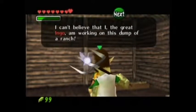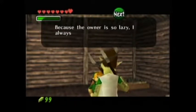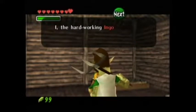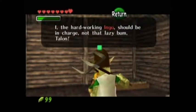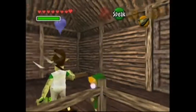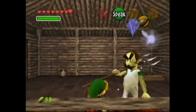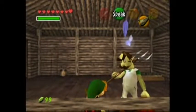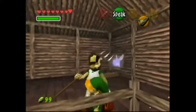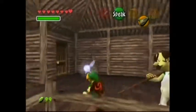Can't believe that I, the great Ingo, am working on this dump of a ranch. Because the owner is so lazy, I have to do all the work around here. I, the hard-working Ingo, should be in charge, not that lazy bum Talon. If you can't tell already, Talon and Ingo here are very much a reference to the Mario Brothers — red and blue overalls for Talon, and Ingo is sporting the classic Luigi look with white overalls and a green shirt.